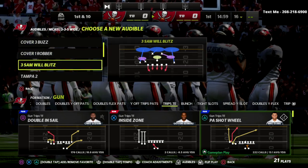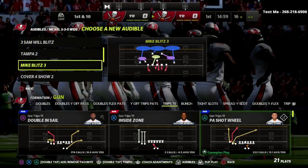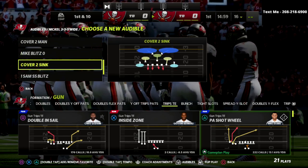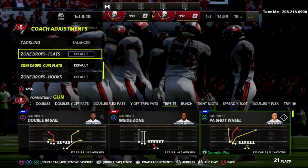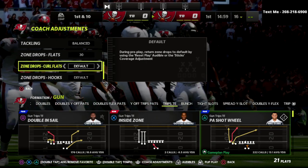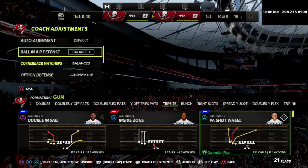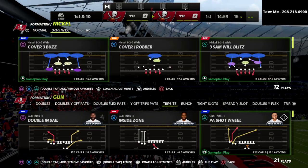I wanted to do this quick video on how you can deal with 30-yard cloud flats. The number one way that people are playing defense in Madden 22 is utilizing these 30-yard cloud flats because they do a really decent job of defending corner routes and crossing routes, which is what we're going to be talking about in this video.